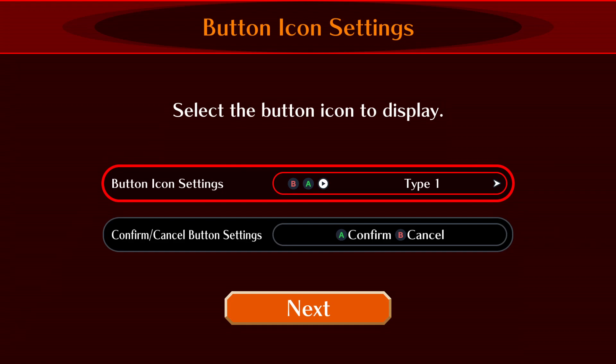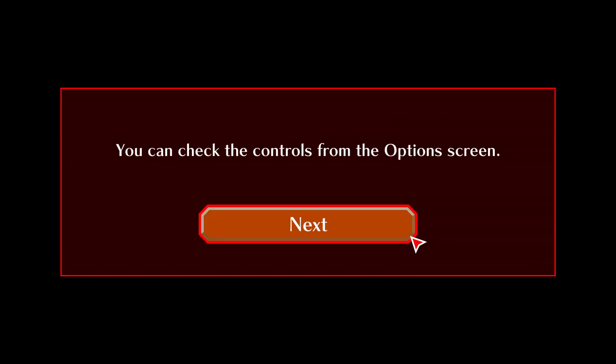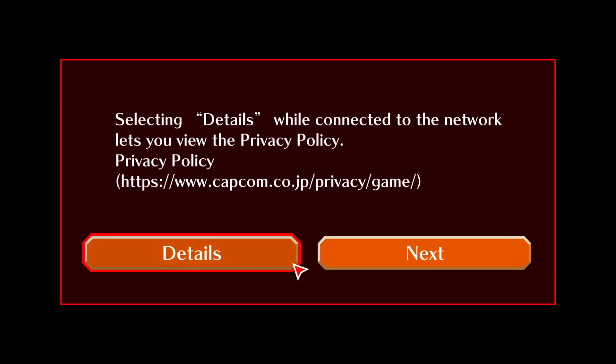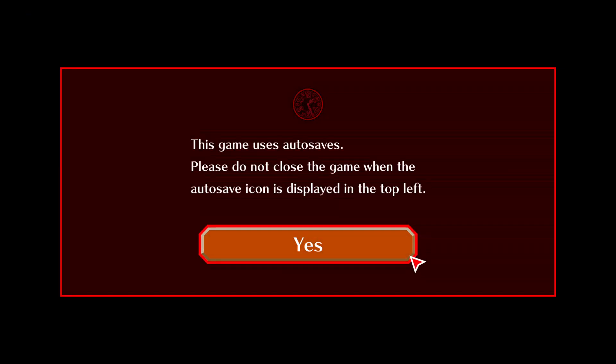I didn't know if Steam even supported remotes, but PS remotes do work on Steam — I always thought you needed an Xbox remote. So let's use the PS4 buttons. Why would I make X cancel when X can be confirmed? No save data — create new save data, yes. This game uses autosaves. That's a cool autosave icon, it's like a clock.